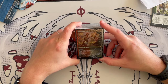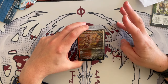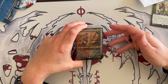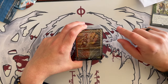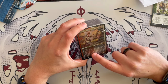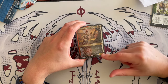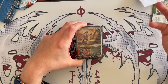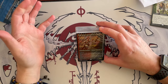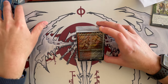Now we look at the commander, Nelly Borka, Impulsive Accuser. It's a 2/4 human detective that costs 4 in Boros colors. It's a legendary creature with vigilance. When it attacks, it suspects all creatures it's attacking — goading them all. Whenever one or more creatures an opponent controls deal combat damage to one or more of your opponents, you and the controller of those creatures each draw a card. It's not the strongest commander — you have to keep it alive, protect it, and it wants to attack, goad, and draw from the goad.